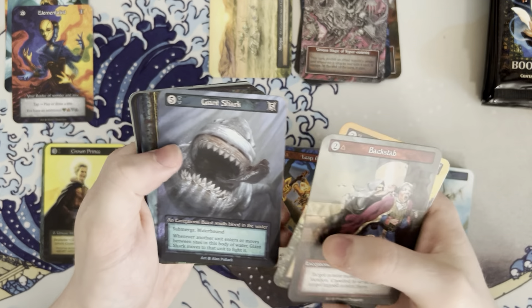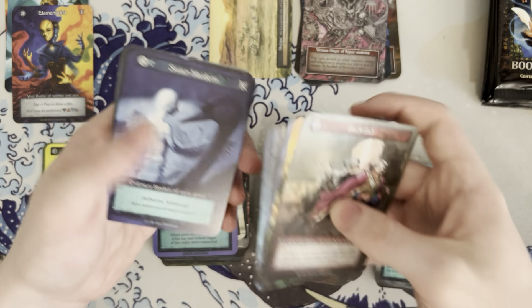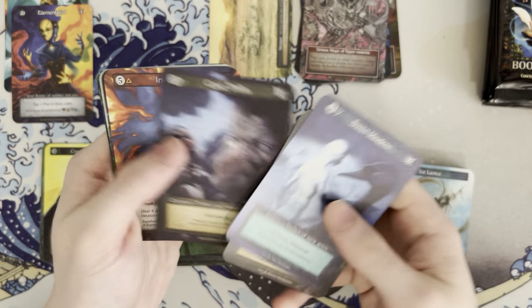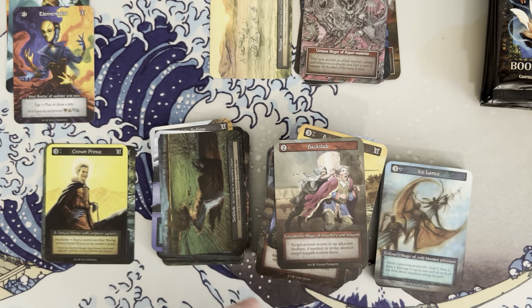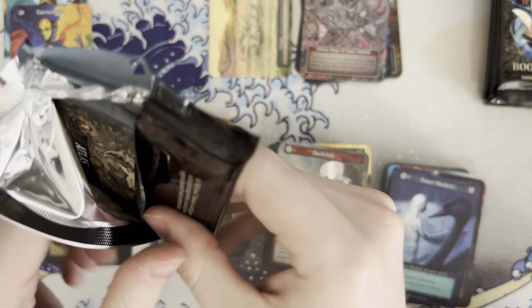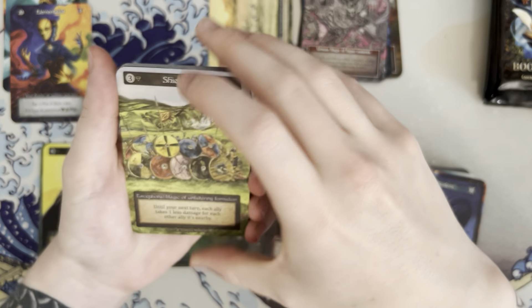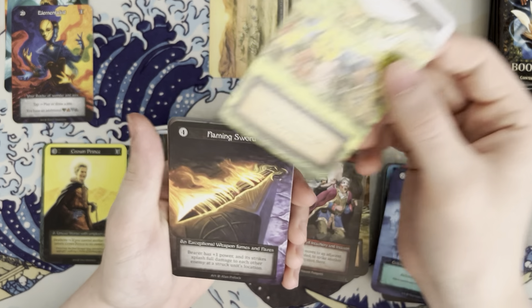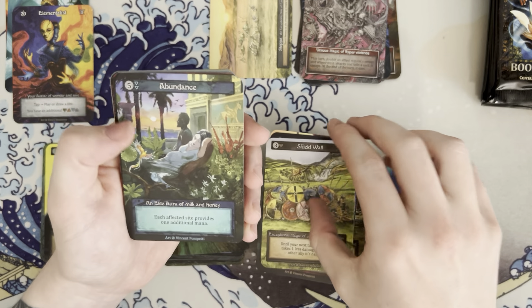Backstab, autumn unicorn, giant shark, and a sinkhole. That's an elite. Man, I would love to see a core. I don't really know which ones there are, but I also know there's a big philosopher's stone in here that we could possibly pull, so that would be really neat. Abundance.